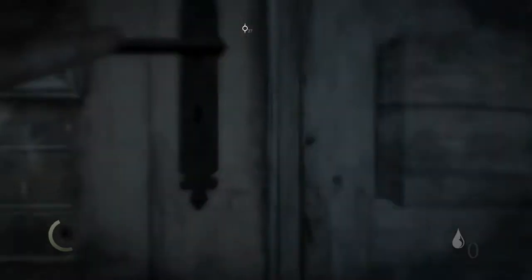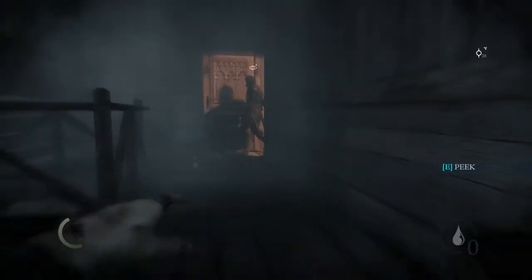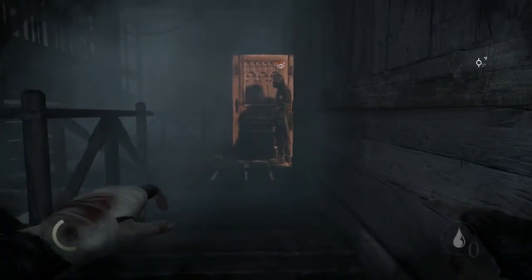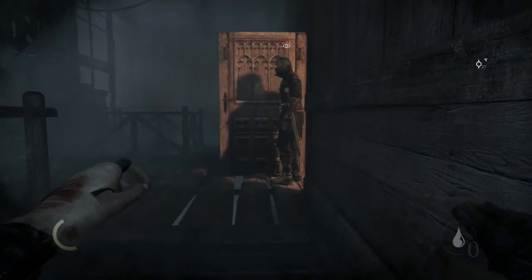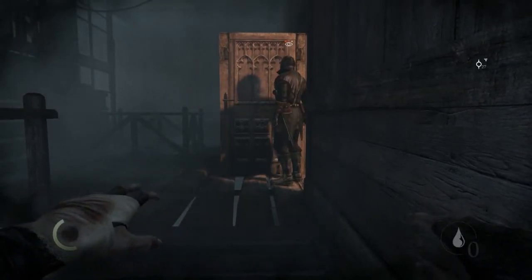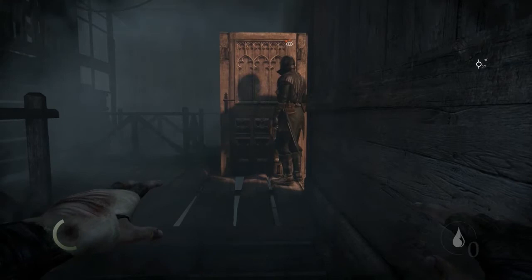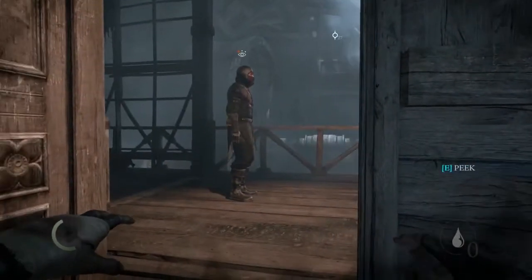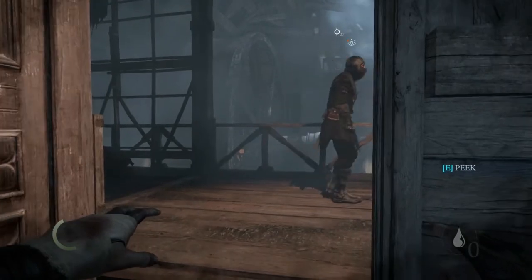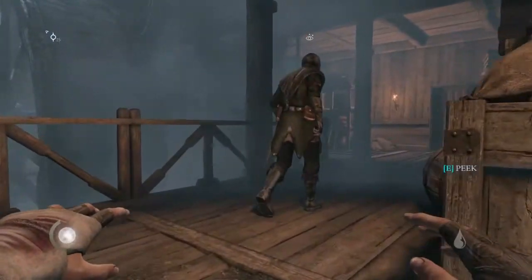For here, what you're supposed to do is peek through this door to make sure the guard walks by. But I was a little bit hasty and I accidentally sprinted too long, so he heard it — that's why you can see him coming into this area being suspicious. In case that happens, just stay in the shadows and wait until he goes back on his patrol.